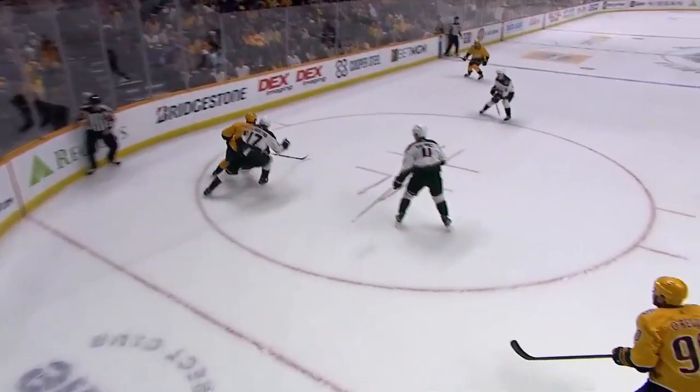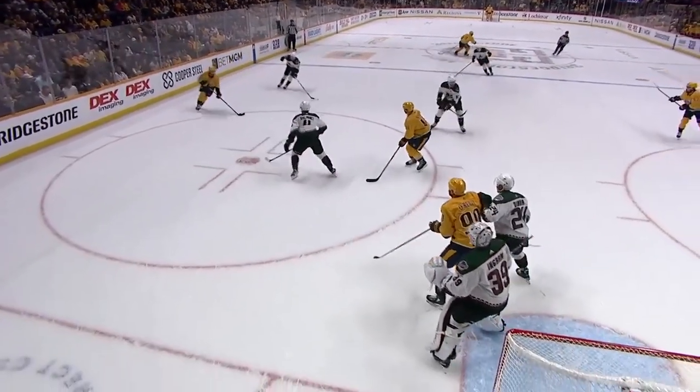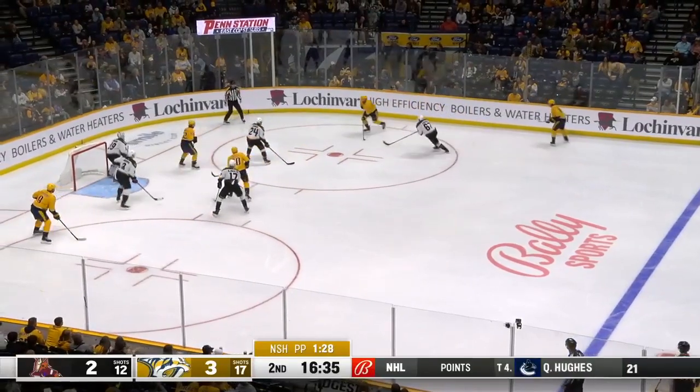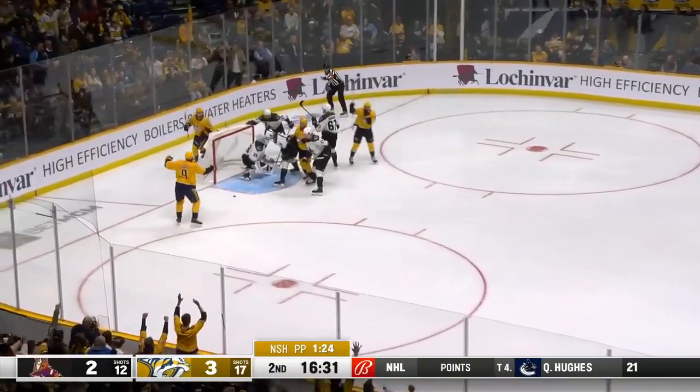Look at this power move. Forsberg just holds him off — he's got the arm, puck protection. Hats it off to Yossi, opens up. Yossi, backing in now. He'll interchange with Evangelista, put it to the side of the net. They tried to hit O'Reilly. Score!